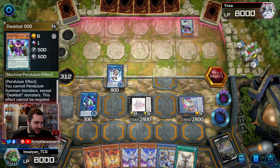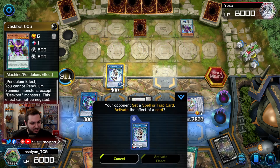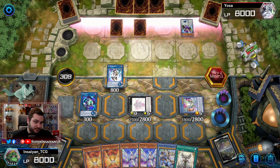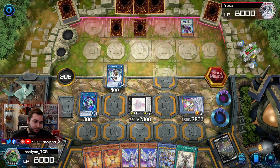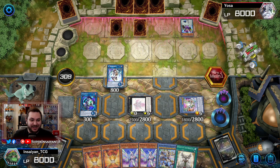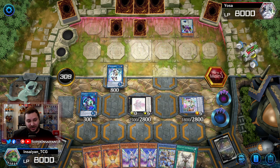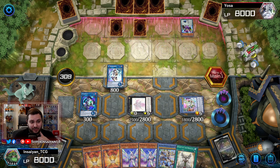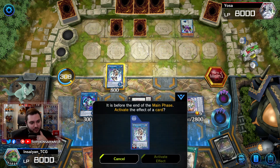I'll let the Deskbot through — I'm not really worried, it doesn't have much of an effect other than he can't special or pendulum summon except for Deskbots. He sets one, sets two. He was definitely trying to OTK us with a janky strategy. I think what we're going to do is when it prompts us as he's leaving main phase, we're going to Unicorn back one of those back rows just so it's one less card we have to worry about.